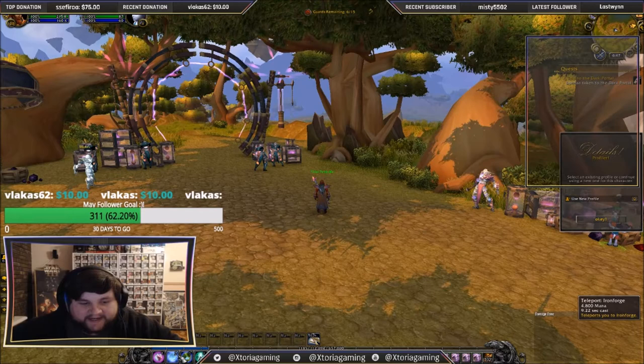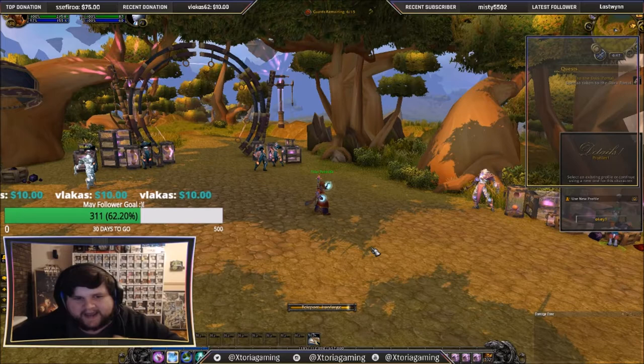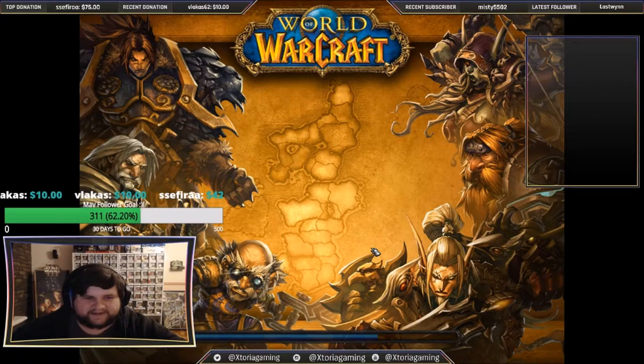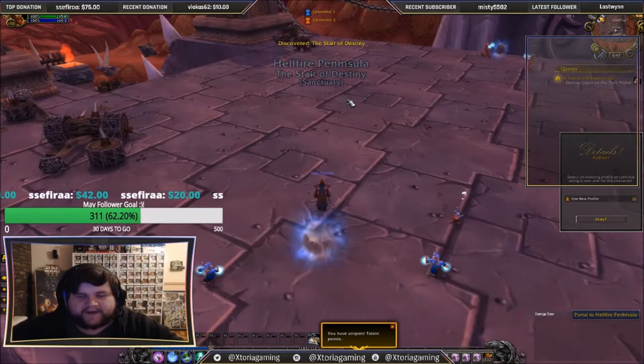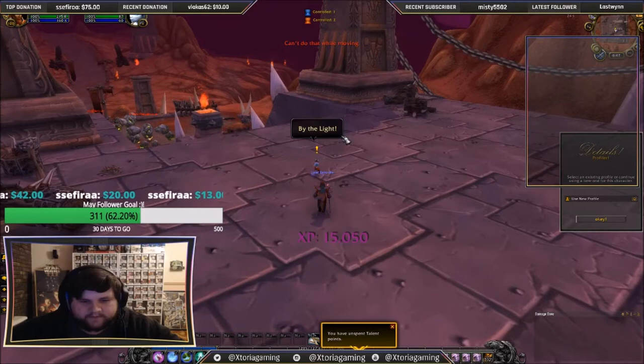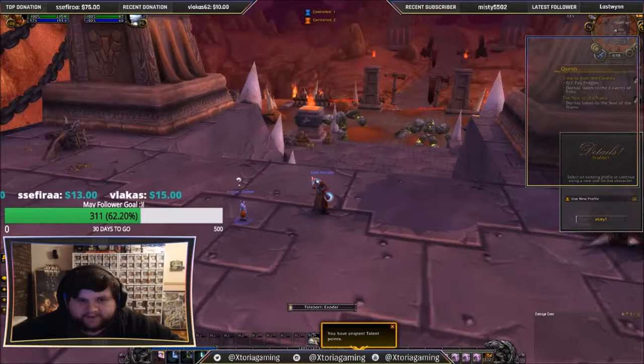Here we are at the Consortium rep farm in Nagrand. We're going to summon our Orphan and introduce her to her brother — again, super easy. They do their little reunion thing. Now we're going to take a portal — we'll go Ironforge, since we need to take our Orphan to the Dark Portal. Then we'll have Caverns of Time, same as the Horde one, and then we need to go to Exodar, which has a two-part quest — a little weird because the Horde don't have any of that. We want to take the portal to Hellfire Peninsula — hopefully this is the right one. It is. Here we go with the Orphan.